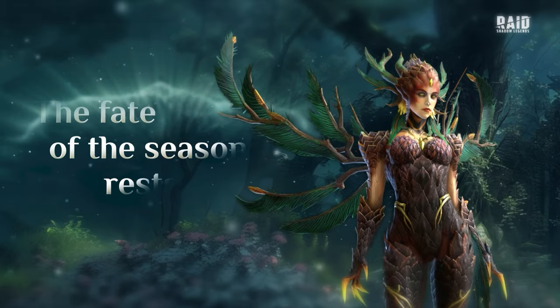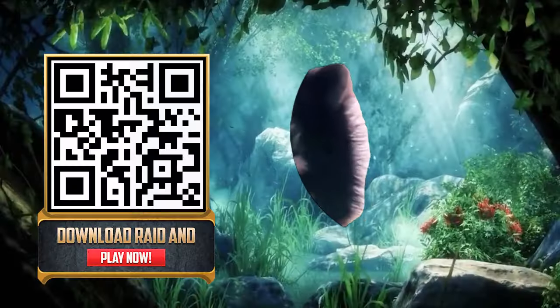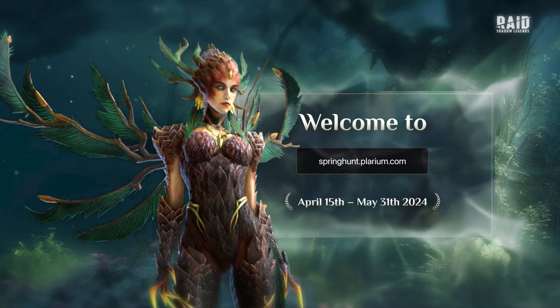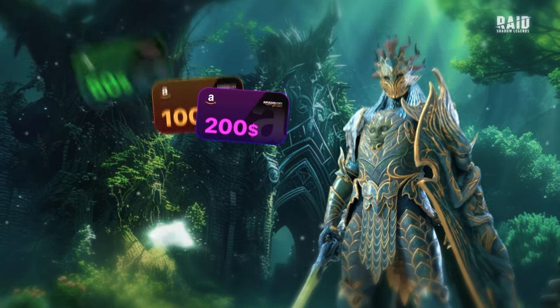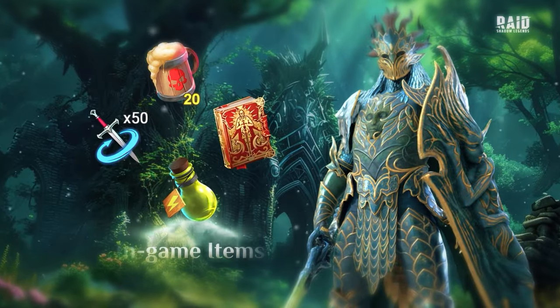For this Spring Hunt minigame, players will need to find hidden items around the Mistwood. Simply download Raid using my link in the description or my QR code right here. Head to springhunt.polarium.com, enter your custom Raid ID, and start searching for missing items. Once you've completed this, you could win real-world prizes like gaming consoles, Amazon gift cards, as well as in-game loot like legendary champions and skill tombs.